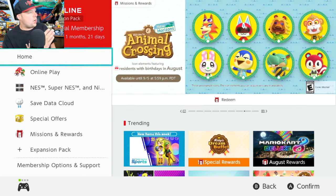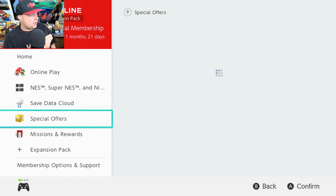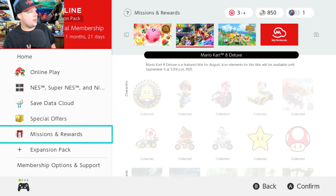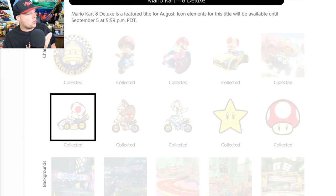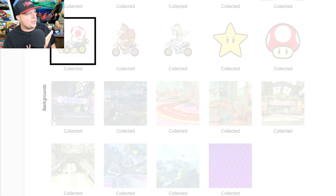On the far left side of the screen, go down to where it says Missions and Rewards. You'll see this pop up. Go ahead and press the R button to navigate over. You can see I have some icons already collected — I've got all these collected. This costed about five platinum points, and I had around a thousand — well, now I have 850.